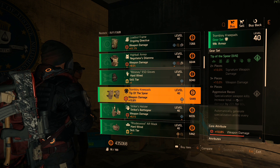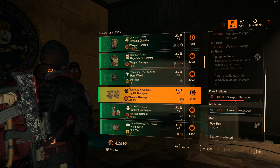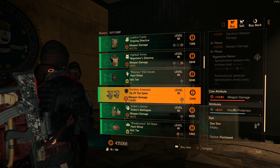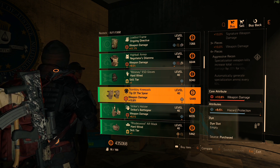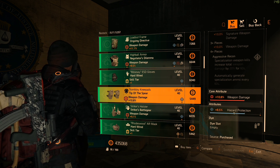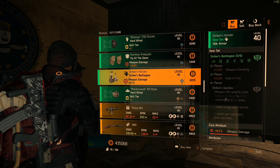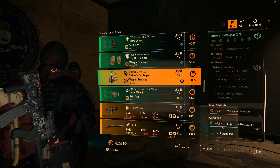Next we have the Tip of the Spear knee pads. Weapon damage on that is 10.8% and 8.5% hazard protection. I've been hearing that hazard protection, even if you have around 90%, hasn't been working very well against a lot of the skills out there. I don't have a hazard build so I'm not 100% sure, but I'm pretty sure that just like almost everything else in this game, it's probably true.